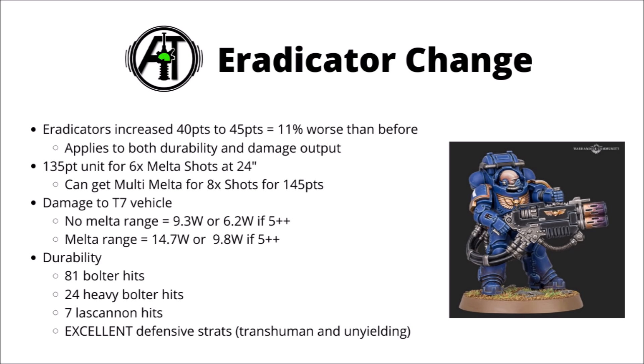Whenever points are changed in 40k, it kind of has a double effect — point for point, they're 11% less durable and have 11% less damage output. Now rather than the 120 points it would cost you for your minimum sized squad of Eradicators, you'll now be paying 135, still putting out 6 melter shots at 24 inches, and you can also upgrade one of them to have a multi-melter.